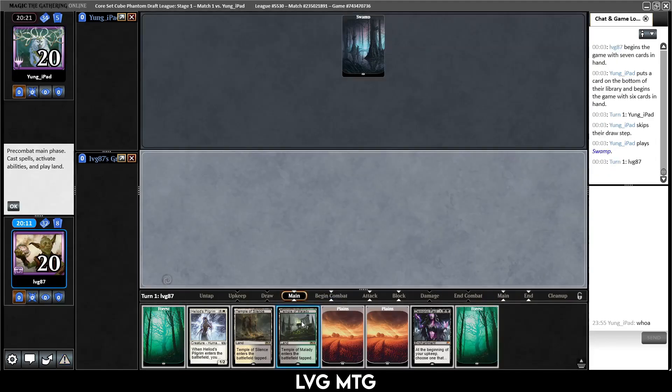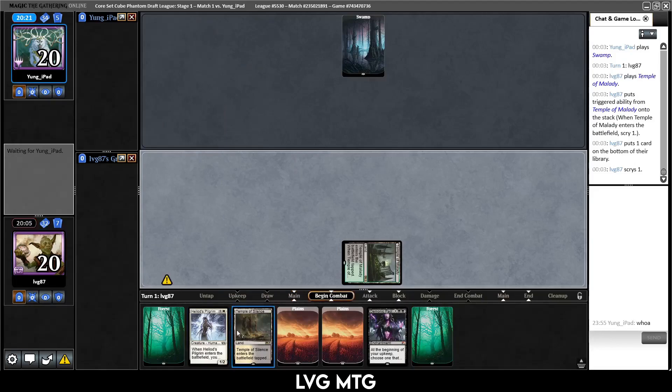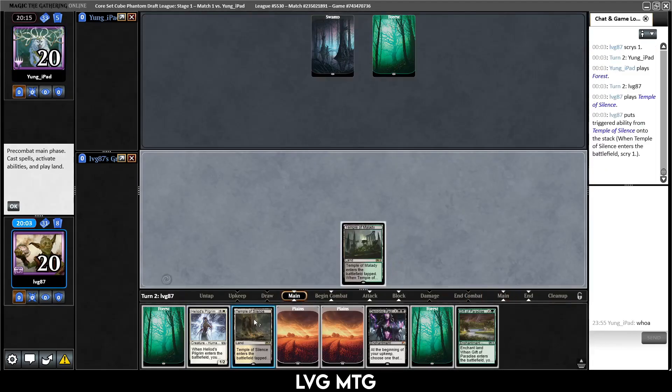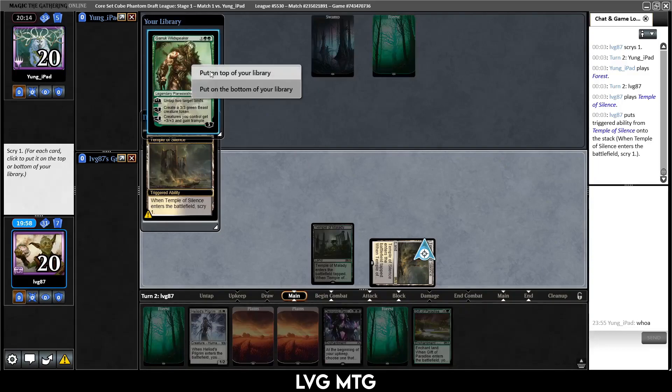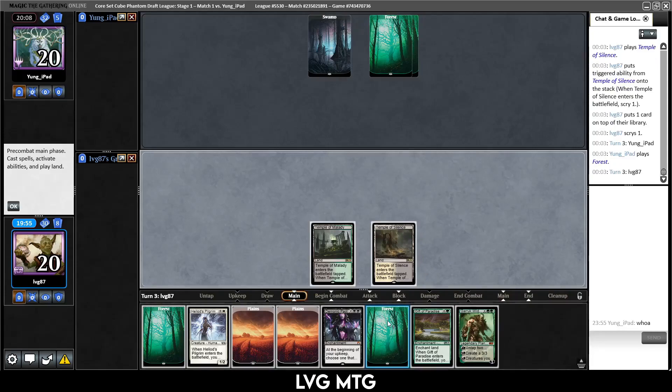They play a swamp and pass. We play a temple — Angelic Destiny, but that's not what we need right now; we can find it with Heliod's Pilgrim if need be. We just hope they have a slow hand. Looks like it — they just play a forest and pass. Gift of Paradise — we can ramp out a little bit. Temple of Silence, Garruk — I do think I want Garruk.